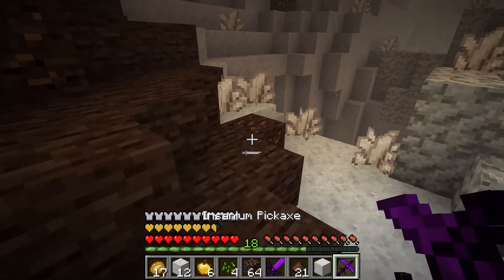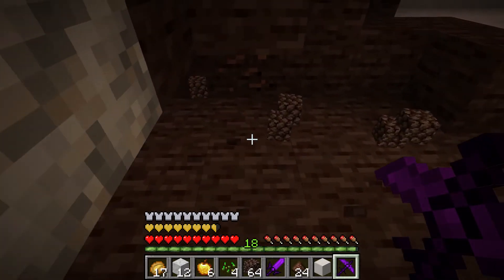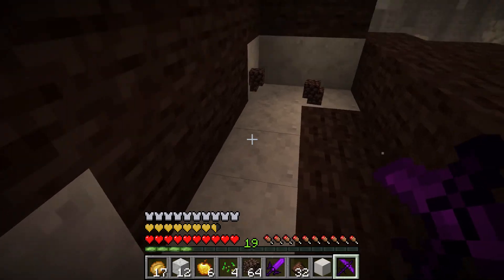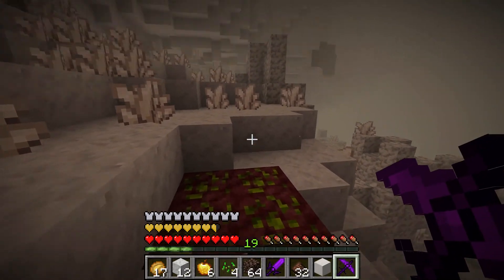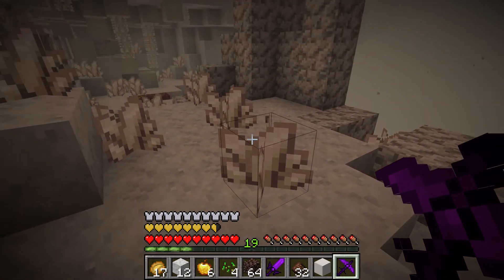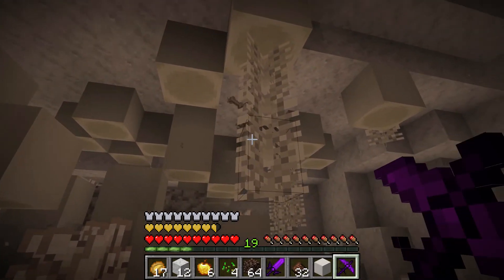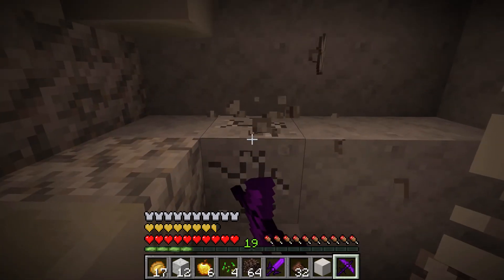I don't know why I'm so worried — things can attack me, but with the armor and hearts I have, I feel like nothing can kill me. Nothing has the strength to kill me before I kill it. It would take me going AFK to not stop it. I'm losing some hearts though.